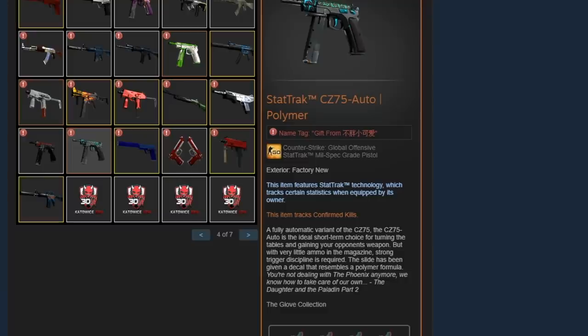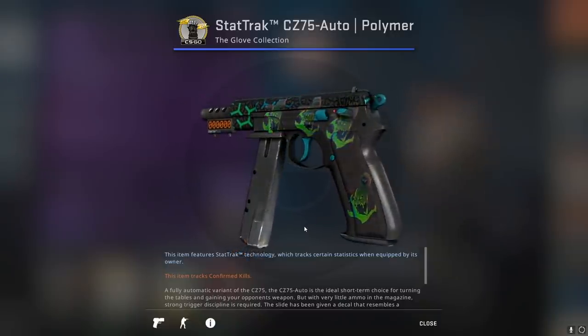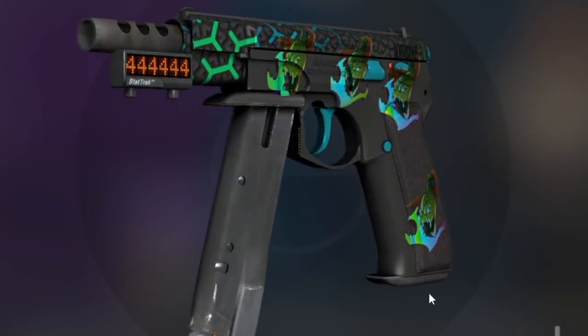Here we have a StatTrak CZ75-Auto Polymer Factory New with four Devouring Flame holo stickers. There's nothing really special about this combo — I just really like how it looks and wanted to share it with you guys.